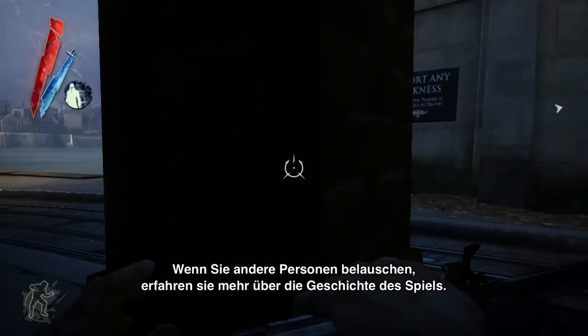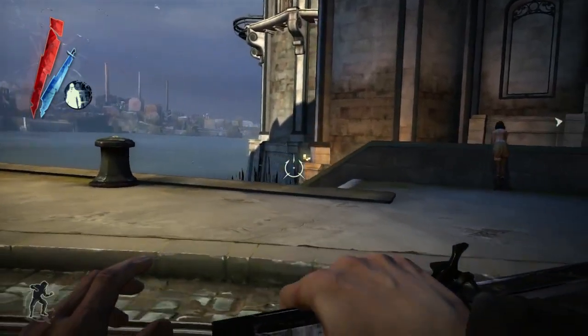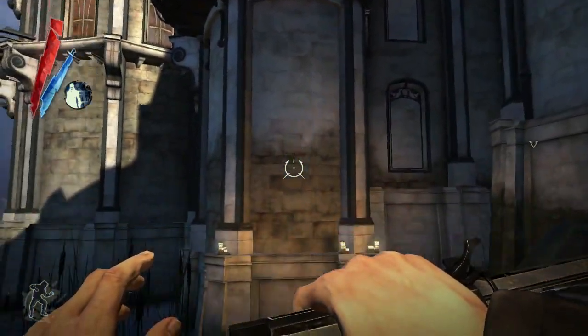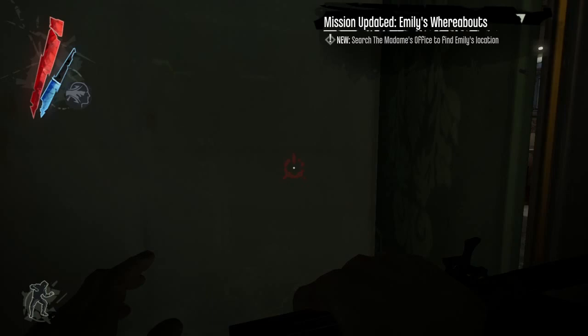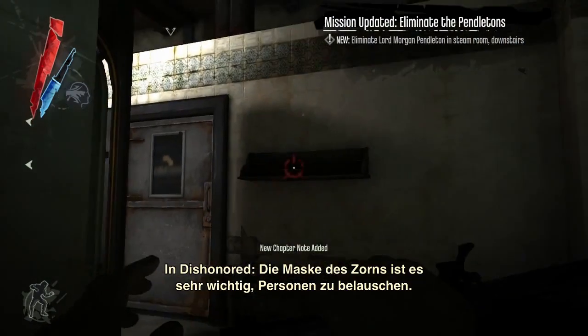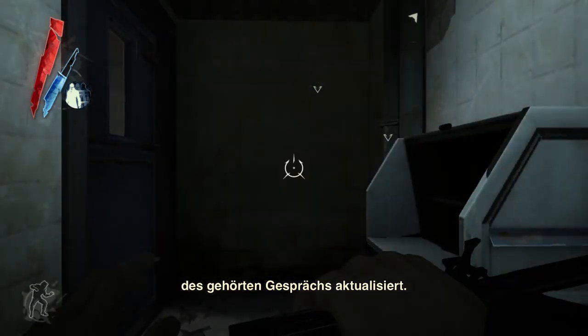You can pick up lots of little story bits by watching the characters and eavesdropping, and here the player is looking for a way inside the Golden Cat. Now we're inside the building. Eavesdropping and overhearing conversation is a very important thing in Dishonored. In this case, overhearing the conversation between those two women gives us the location of the targets, and you can see the markers are actually being updated based on the conversation we heard.